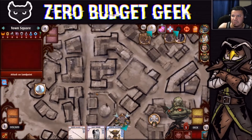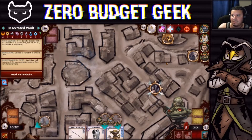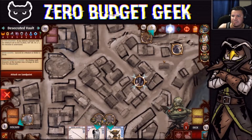We closed two locations very quickly. Whose turn is next? Poog needs to go to either the Desecrated Vault or Sandpoint Cathedral. We'll go to the Desecrated Vault — Wisdom with Divine of 6. Does he want to give a card away first?